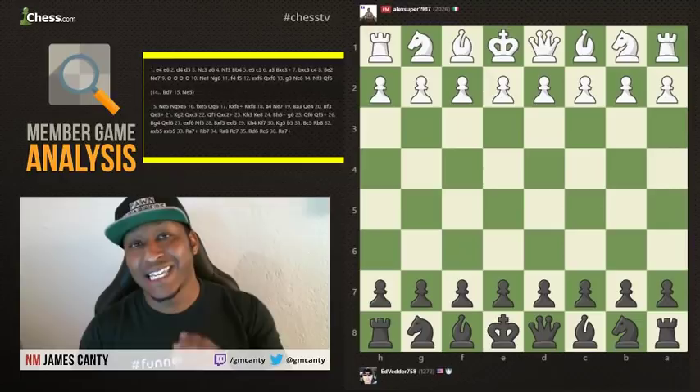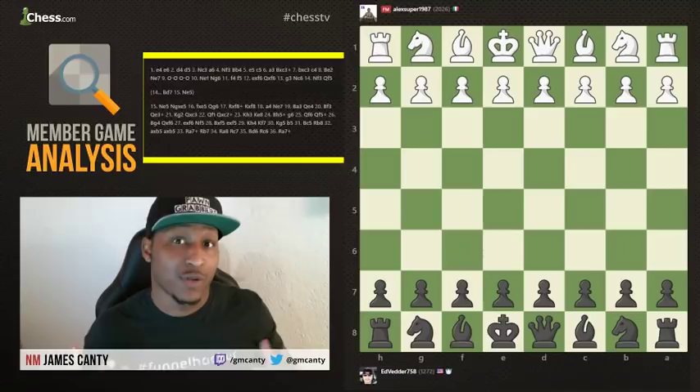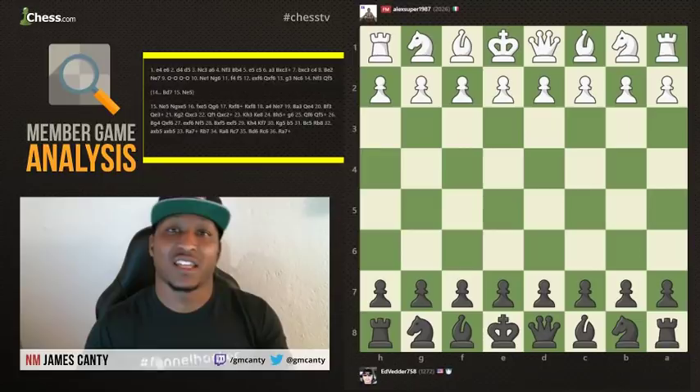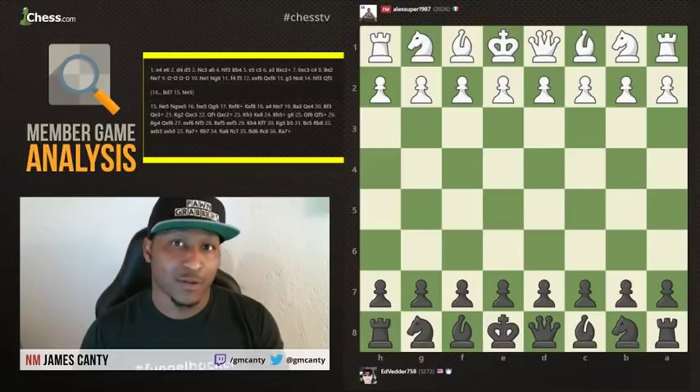Number two is going to be keep development going. You can't just stop development because later on it should hurt you. Small problems always become bigger ones later, so you want to make sure you keep that development going. And then number three is going to be don't give your opponent the obvious — don't give them something that you know they want, that you know you would want if you were in their shoes.